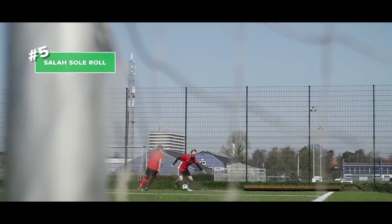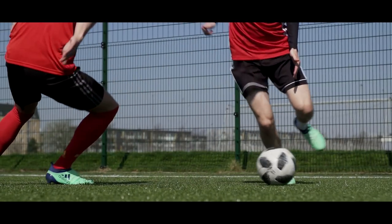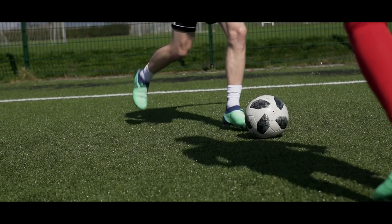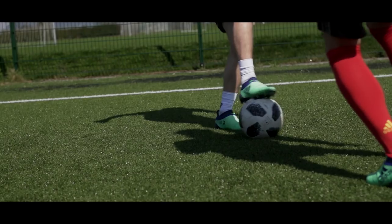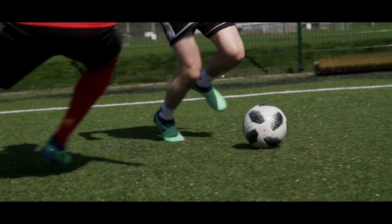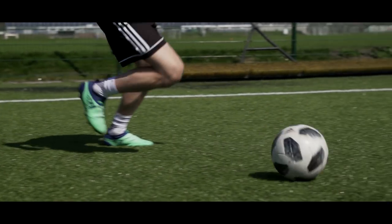Number five: the Salah Soul Roll, which is awesome if you want to break some ankles on the touchline. At relatively low pace, drag the ball back with your sole and then quickly roll it forward again with the sole. And if you do this quickly and smoothly enough, the defender will need a wheelchair to leave the pitch.